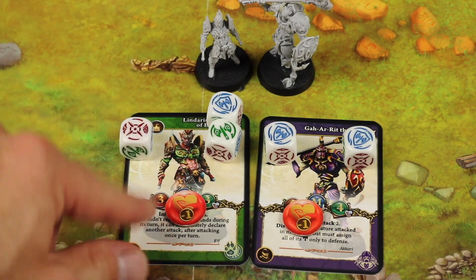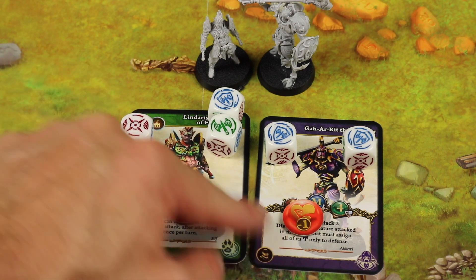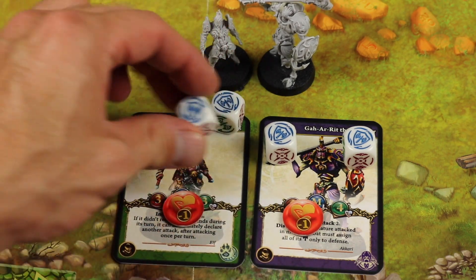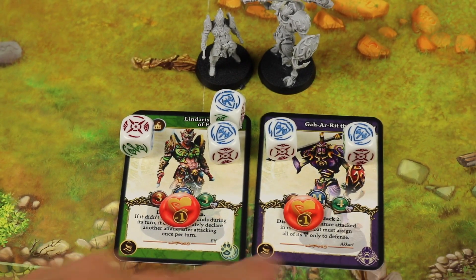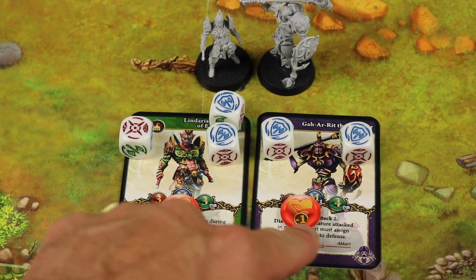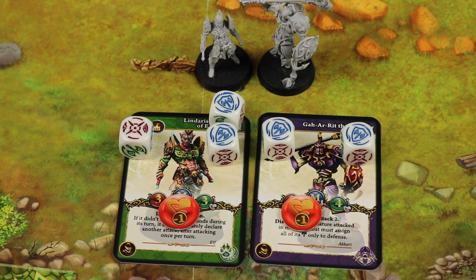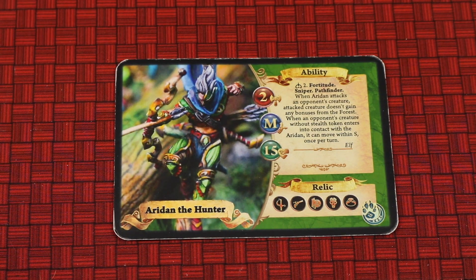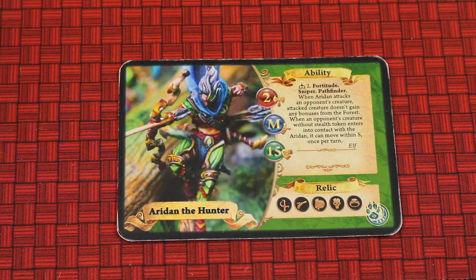An important rule: when a character has no wounds, rolling an axe-and-shield or just an axe counts as a hit. However, if a character already had a wound going into the roll, you actually need to roll that specific face to score a successful hit. This character has four health and is now down to three; the other is down to two. If all health is removed, that miniature is eliminated from the board. Remember, you're trying to reduce the other player's hero to zero health, or be the first to 51 prosperity points.